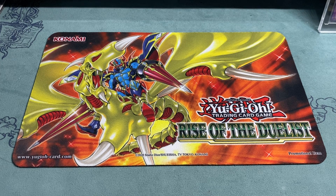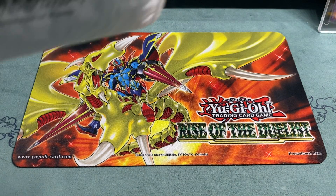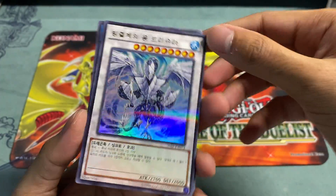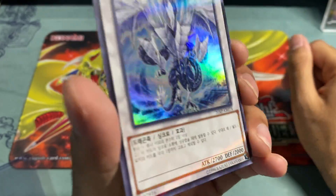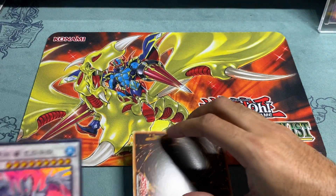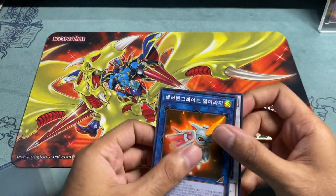Opening this one - don't know why this was in a bubble mailer, I guess he wanted it protected. Oh looky here - this is a Korean Trishula. I like the foiling, it's pretty cool. I don't know why I got this, and a Super Rare Korean All Mirage. Yeah, I don't know why I got these but it's whatever.